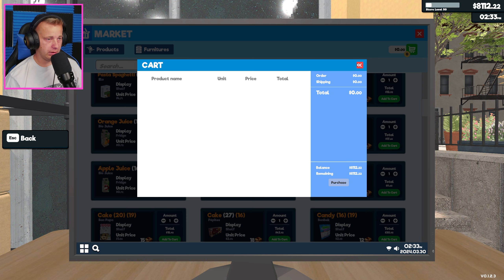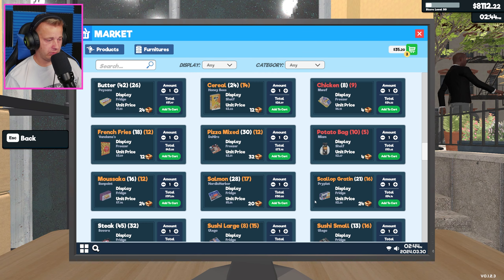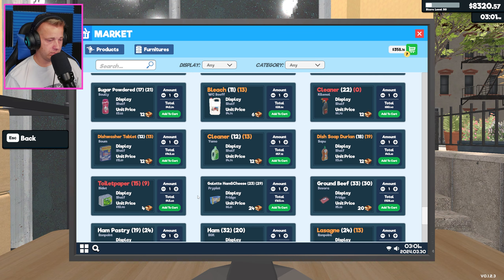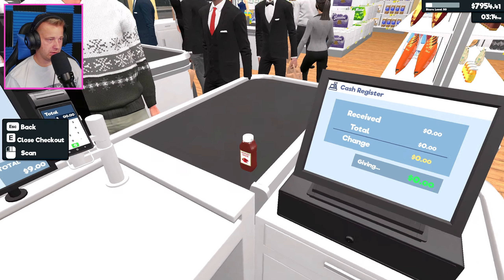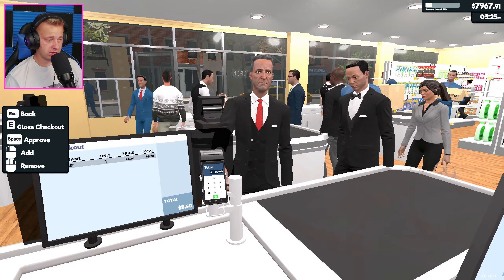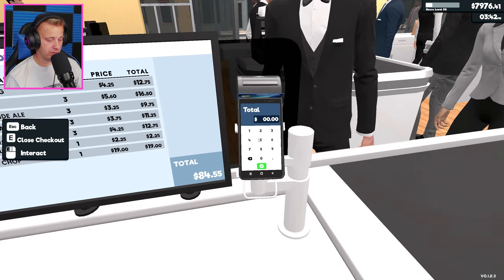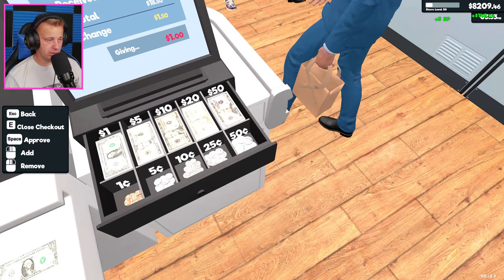I'm not going to order that because we don't need that - I don't know why that's showing up, we have plenty of that. We got some of this, some of this, some of this. I'll just order some I guess. Let's get that ordered, now let's get all our people checked out. This will help us towards our progress of getting our fourth cashier which we're obviously going to need at some point. We got some beer, some cereal - occupado.